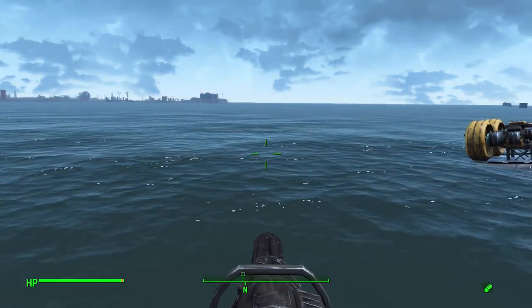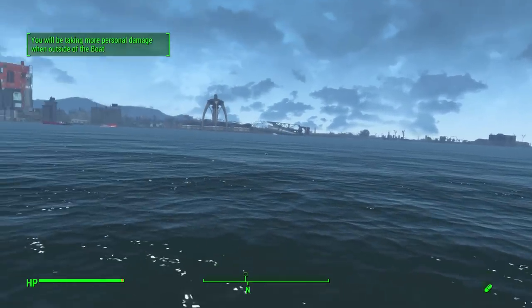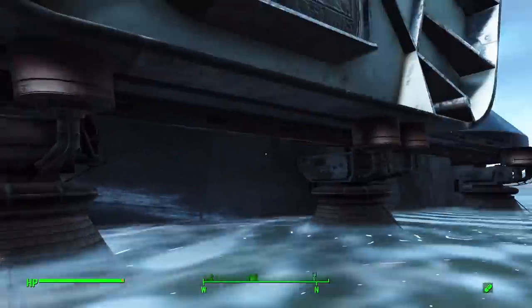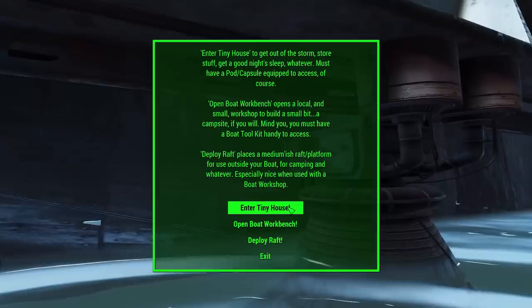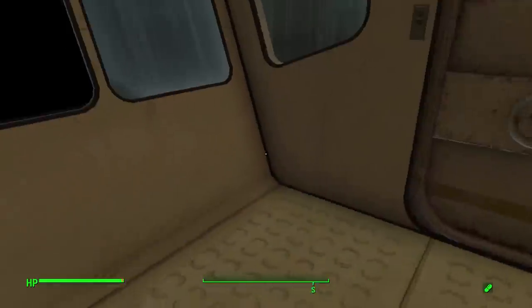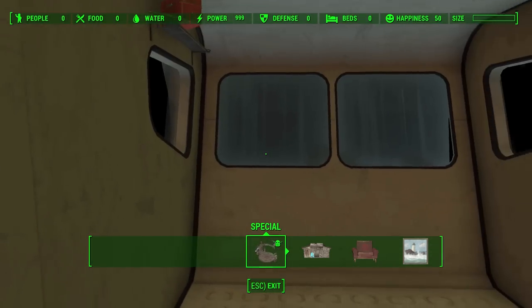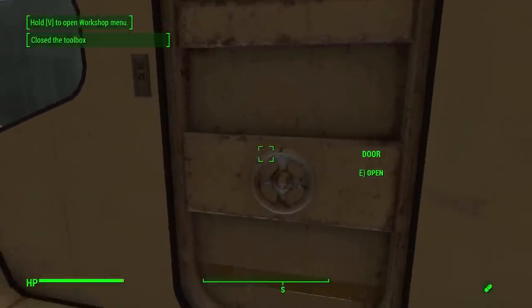On this one, zooming into first person, I have a chain gun to defend ourselves. Getting out of the boat, we have the back pod, and if we go up and hit the action button we can actually go inside the tiny house — our own portable home we can take anywhere. Just like any workshop area, we can hold V to build inside of here, which is just so cool. I wish you could see out the windows, but sadly that's not possible. Let's head out and look at the other boats.